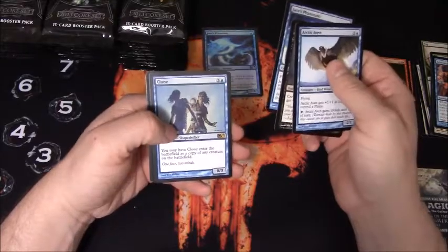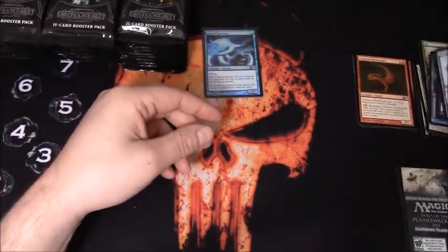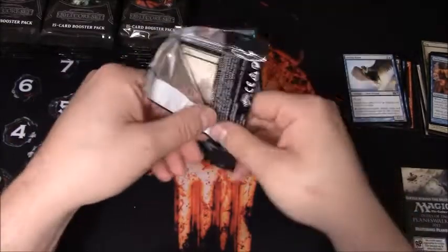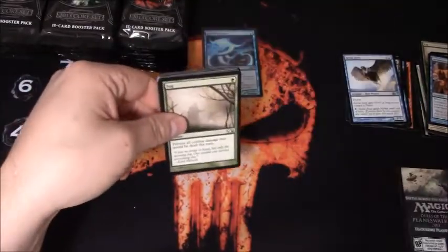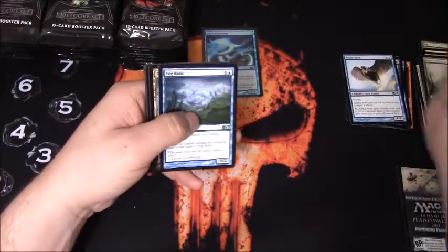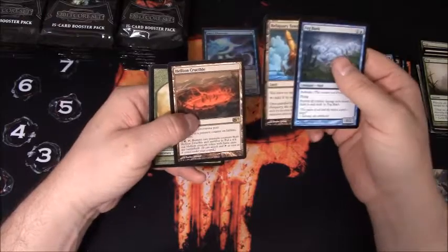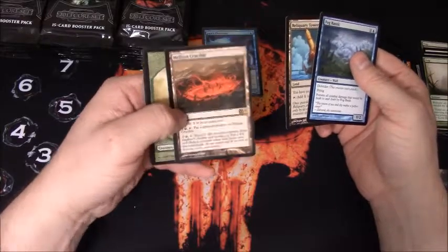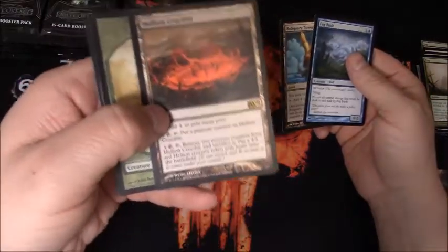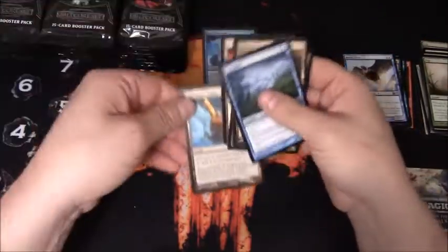There's another one. And Clone is my rare. Reliquary Tower. Hellion Crucible - oh, I skipped one of the uncommons. Hellion Crucible is going to be my rare as you can see there. But I did pull a Reliquary Tower - that's a good uncommon. I'm actually going to put that down there.